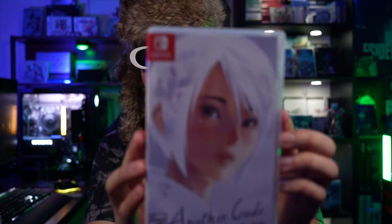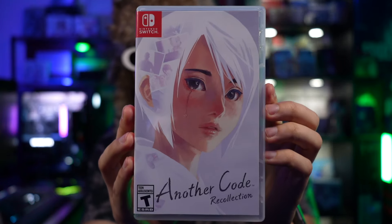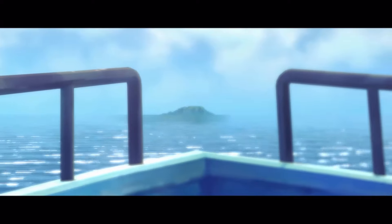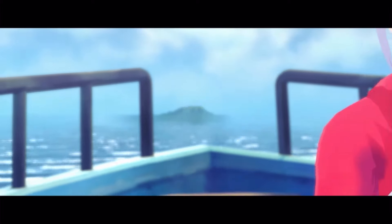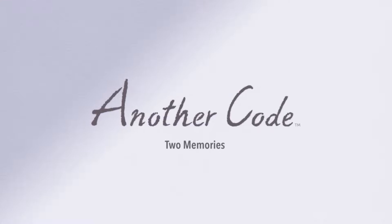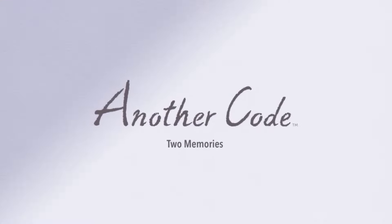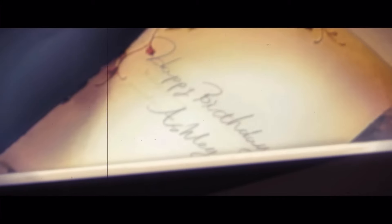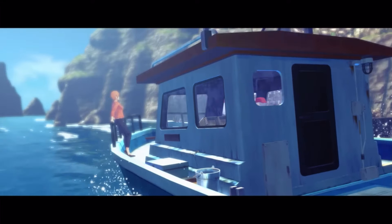Coming in at number three is Another Code. In this game, the story is set in February 2005 and is focused on a teenager named Ashley Mizuki Robbins, whose parents studied memories. Ashley was led to believe she was an orphan. However, one day she receives a parcel for her 14th birthday containing a letter giving hints that her parents may still be alive.